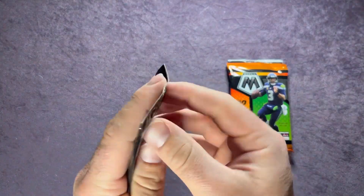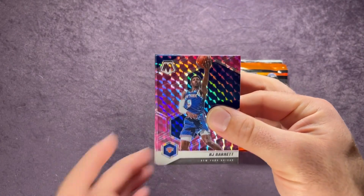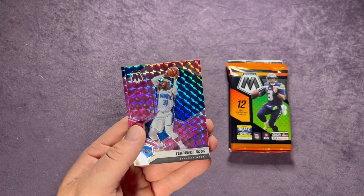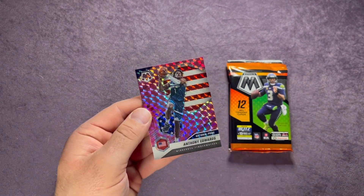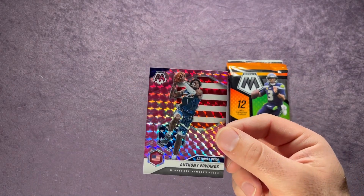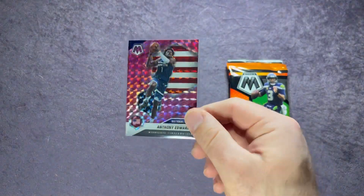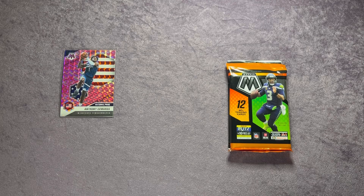Let's check out this pink camo pack. RJ Barrett starting us off, behind RJ Barrett Terence Ross, and on the back it is Anthony Edwards on the pink National Pride — that's a good one. I pulled the same card in the reactive blue out of a Walmart mega box, so that's a sweet one to add to the Anthony Edwards collection.